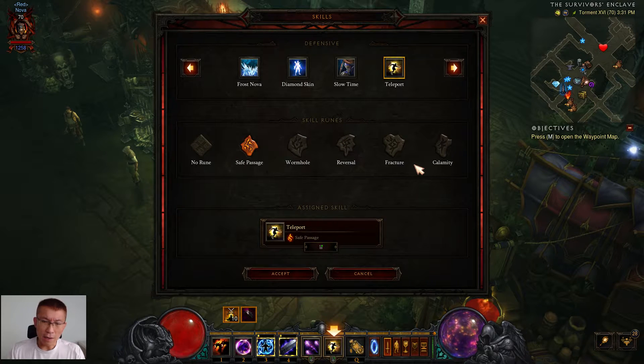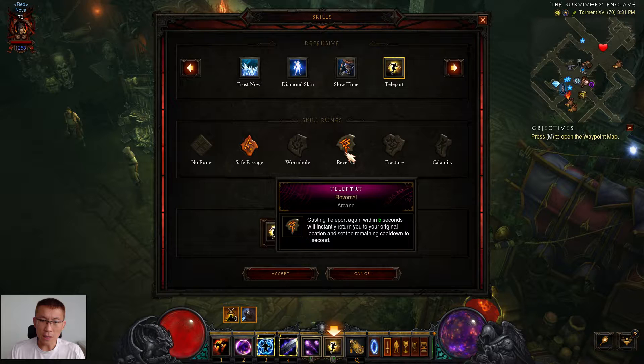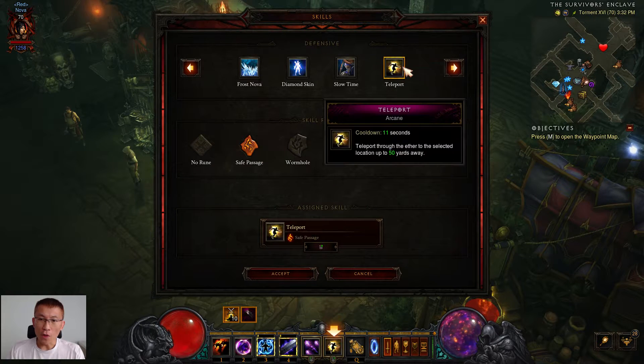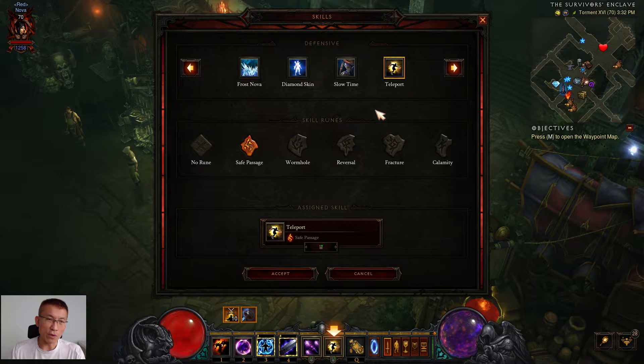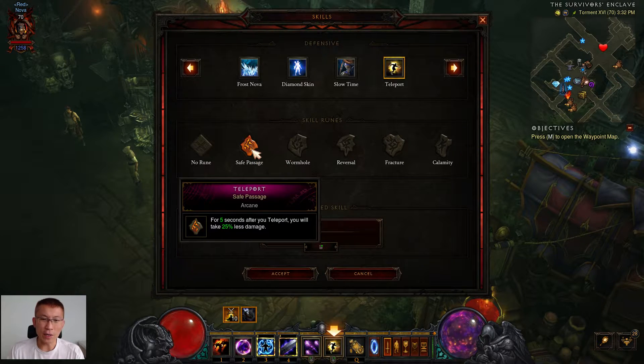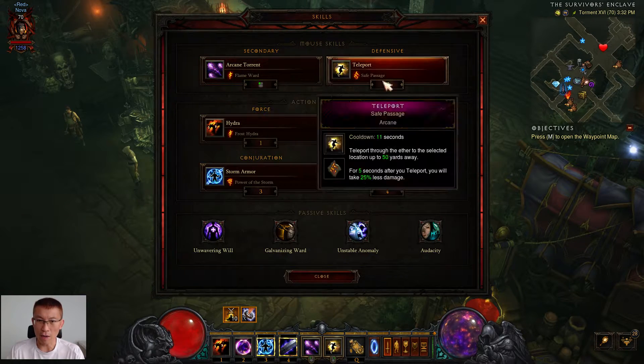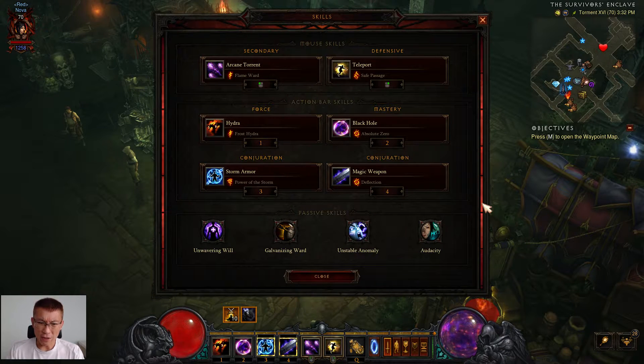For Teleport, there are a couple of options. Some people like Wormhole to teleport another time. I like Safe Passage because you get 25% less damage for 5 seconds, which is useful, although the cooldown is about 11 seconds. Without cooldown reduction — which this build doesn't need — you'll have the 25% damage reduction roughly half the time. In any case, you have shields and other things to help you survive, so it's pretty straightforward.